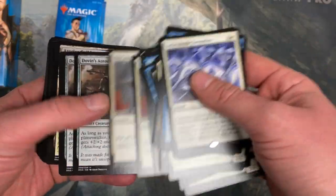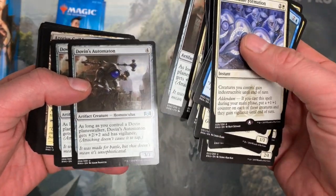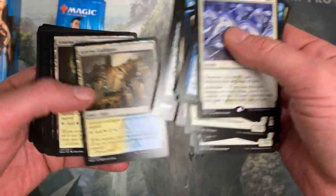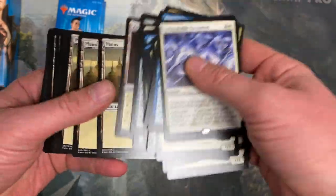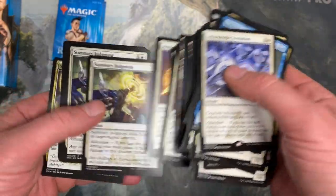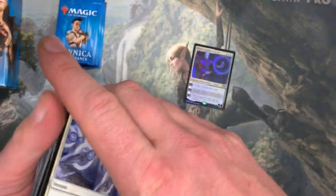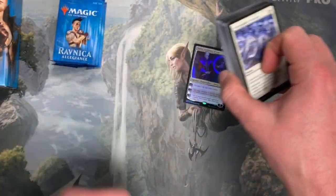Let's see anything really interesting. Dovin's Automaton is a pretty cool card. Guilds land, lots of land. Arrestor's Zeal, Code of Constraint — two of those. So anyways yeah, it's pretty cool.